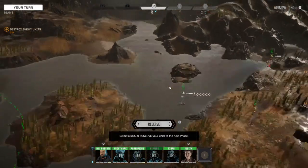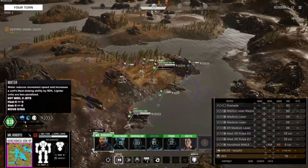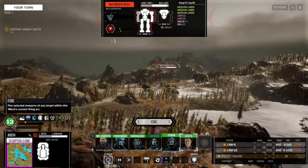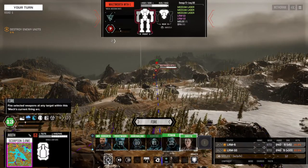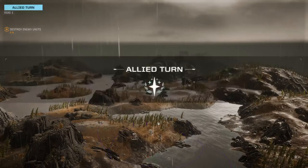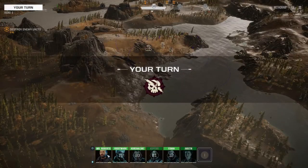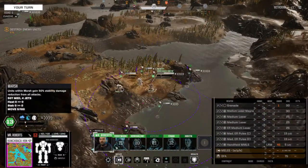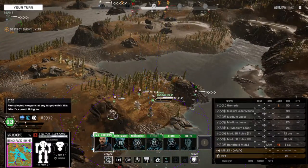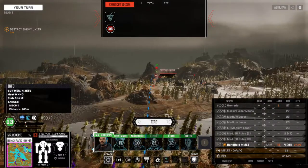I'm under heavy fire here. Yeah, no kidding. What do you have? You've got a light rotary rifle. 28 or 20 — I'm 22. He's the bigger problem right there. So let's see if we can light you up. I'm probably going to have to present myself as a target. 27, 17 — let's see if we can hit that guy.